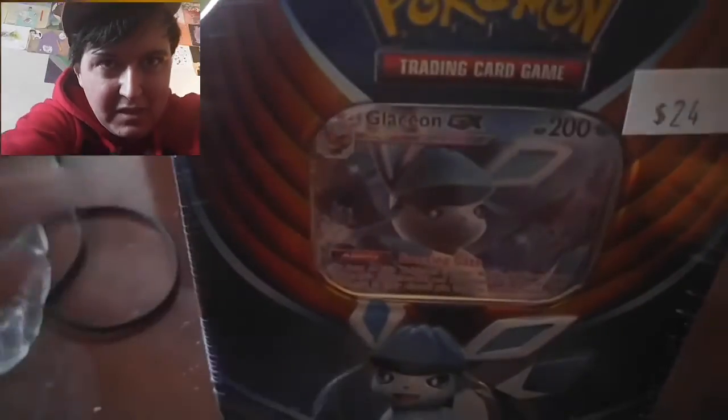Hey guys, it's Sprout. I'm back with another video. Today I got two packs: one Cosmic Eclipse, one Unified Minds, and a Glaceon tin that I picked up at my local card shop for $24 Canadian — it's probably a lot cheaper in America. So let's get into it.